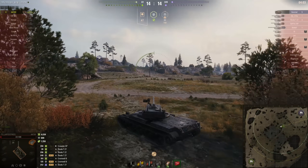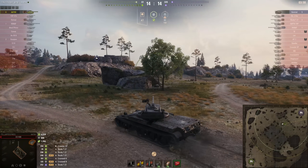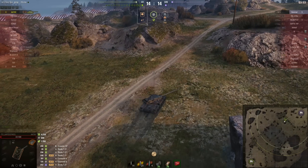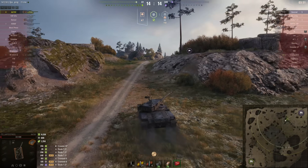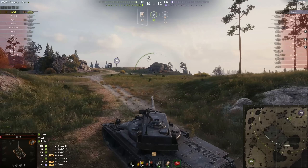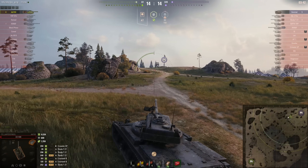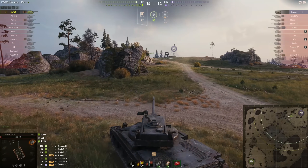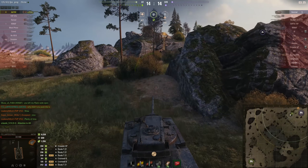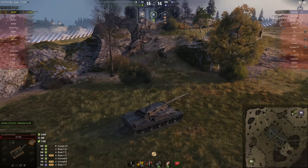Sixth sense will tell him that the Hummel has spotted him, even if he can't see the Hummel. But sixth sense doesn't activate until three seconds after you've been spotted, unless Laffy has a crew member with the signal interception skill, which reduces the time by 0.75 seconds - meaning he'd still be spotted for 2.25 seconds before being aware of it. Let's just say three seconds - which is three seconds too long when you have 22 hit points and there's a Hummel with high explosive loaded waiting for you to poke your nose into his cap circle.